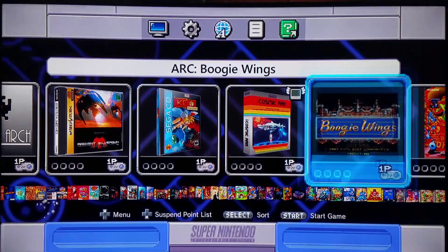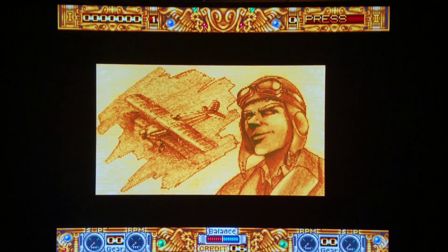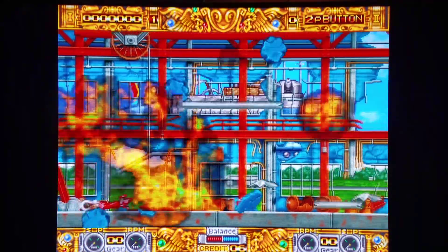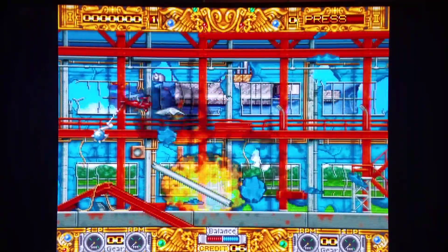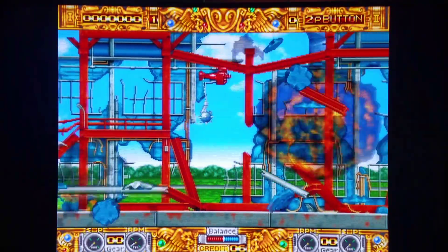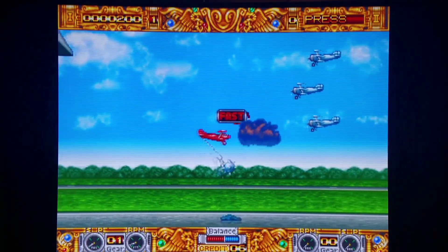We have Boogie Wings, which had Data East encryption but now works on MAME 2003 in my core set — I showed this in a previous video. It is an awesome game. Data East, Taito, Irem — they make some incredibly awesome shmup games. Definitely check out my Irem video too, where I showed over 20 different Irem games including many shmups. Very high-speed frenetic game here. This doesn't work nearly as well on MAME 2010, but it runs awesome on MAME 2003.